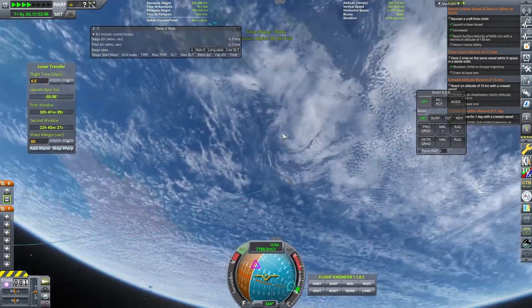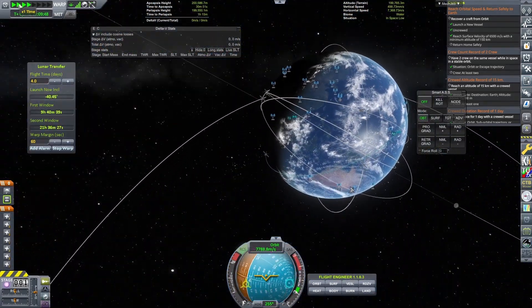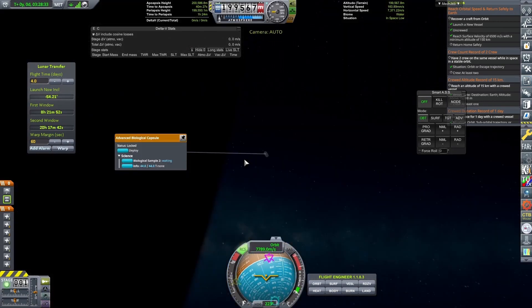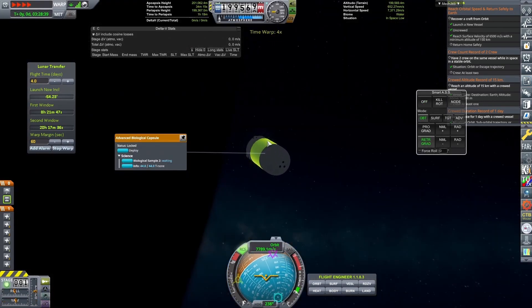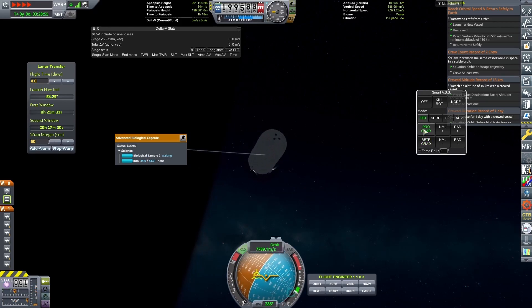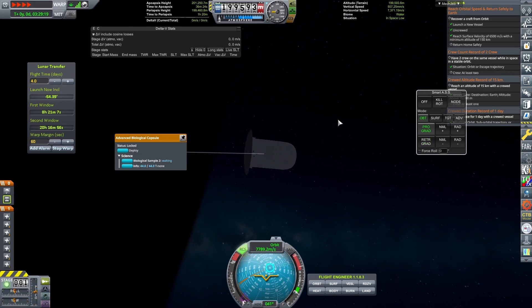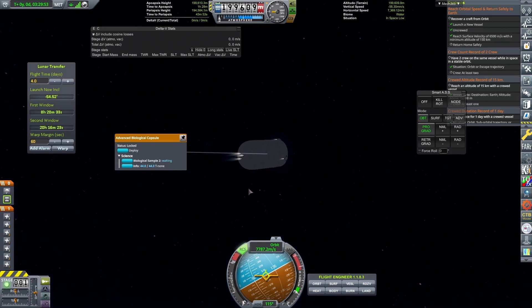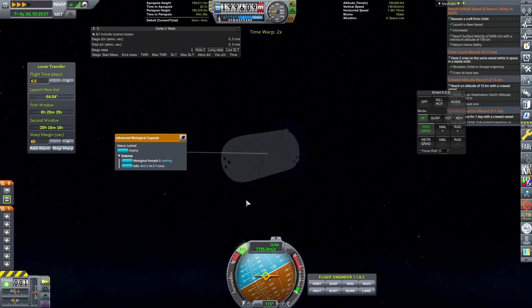We're going to get into a position where we can point retrograde and fire those thrusters at the top of the probe. Those will deorbit the craft and take it from a circular orbit down to something like 20 km by 200 km, which will intersect with the atmosphere and allow us to re-enter pretty easily. Here we go with that burn.